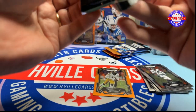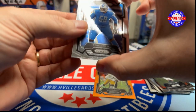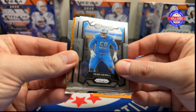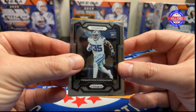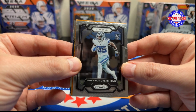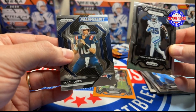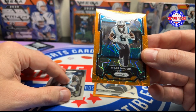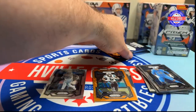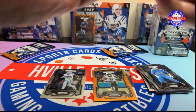Next pack. Alright, Penny Sewell, Demarvian Overshown — seeing Overshown in my packs too much — we have a Mac Jones Emergent. He has not emerged. And a Miles Sanders on the Lasers. Mac Jones may emerge on someone else's bench. That's about it.